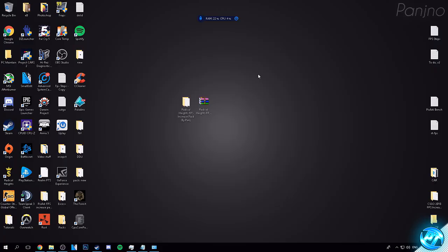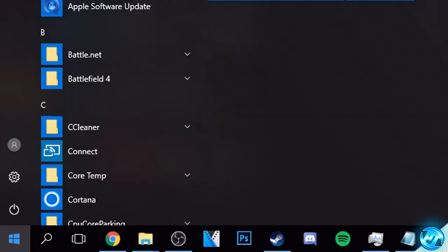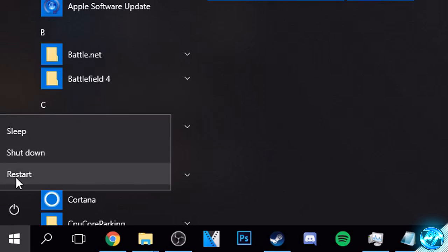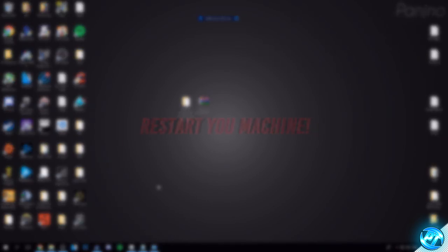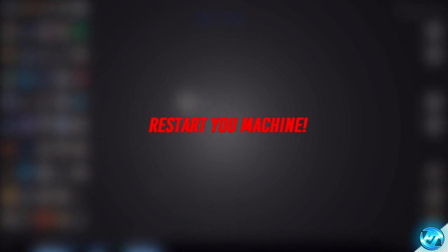Now, once you guys have reached this stage in the video, it's time to restart your systems. Go to the bottom left, right click on the power button and go to Restart. We're doing this to ensure all the operating system optimizations we've applied are completely applied properly, and we're on a fresh boot of Windows ready to go ahead and boot our games. Simply reboot your system, come back to the video and we can then continue.